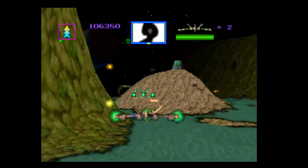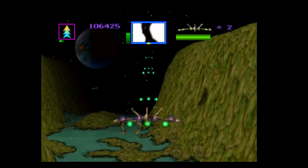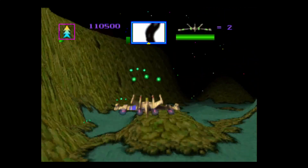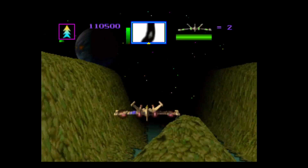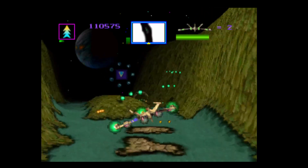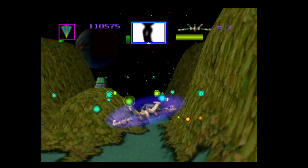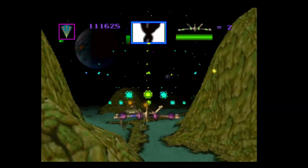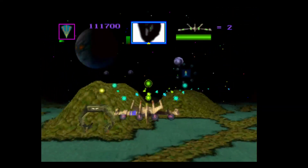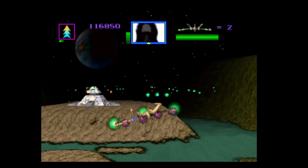Let's try and get these guys here. Got that one — proceeding on. Another one here. That's giving me an extra bit of weaponry. So you can collect them if you get them from the middle.